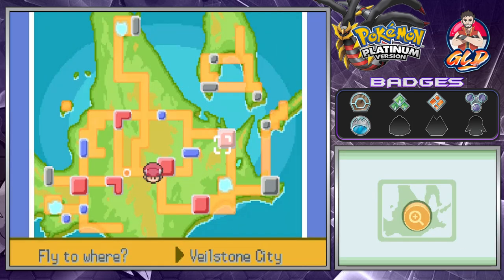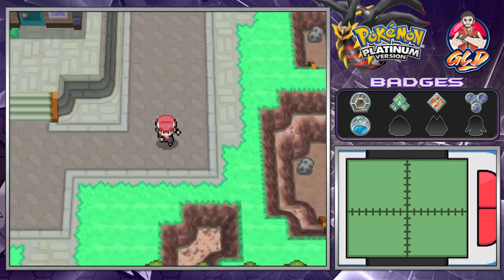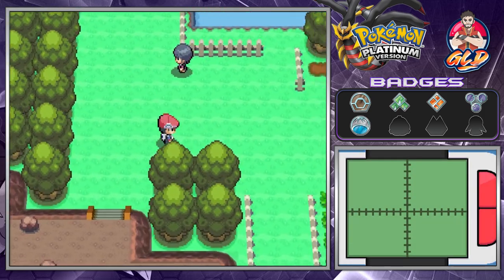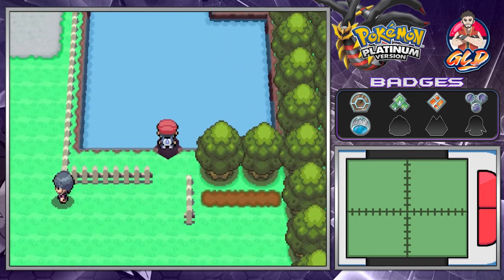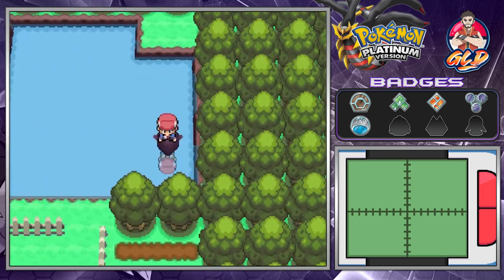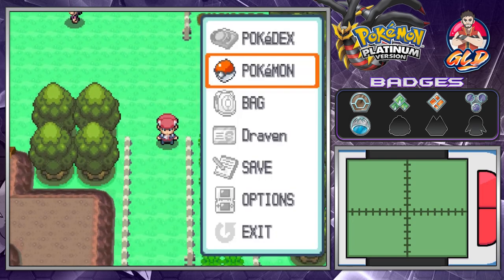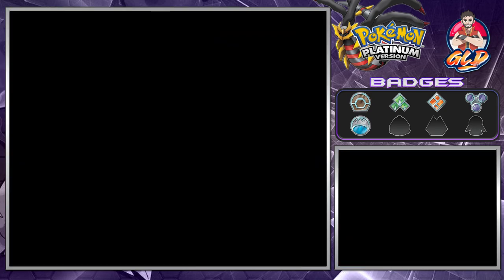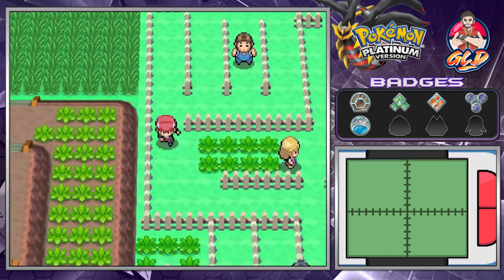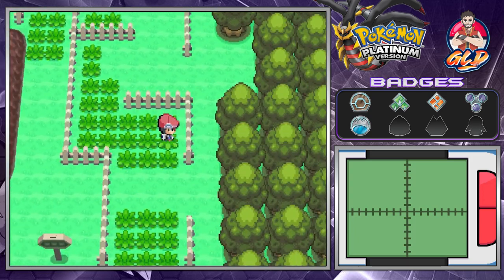The next part - let's go straight to Veilstone City. We need to go all the way down to Lake Valor's entrance because there are going to be some spots with items. As you guys can see, we get ourselves a Rare Candy. We're speeding this whole thing up because it's a lot of sections. It's never too bad to use a Max Repel - and try to get out of this trainer's way.